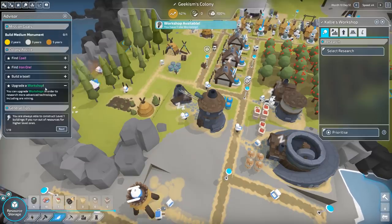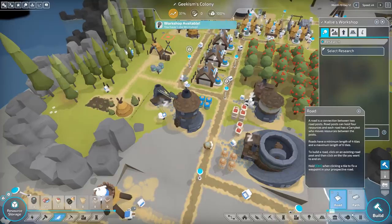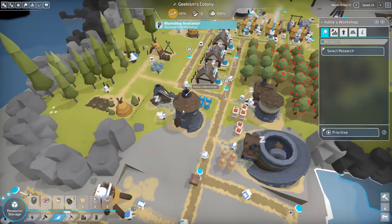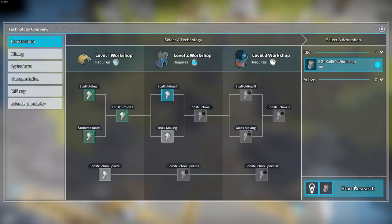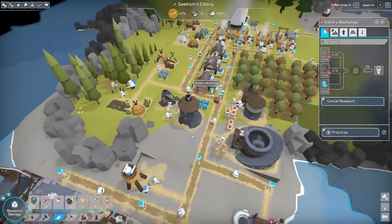You can upgrade workshops in order to research more. Build a boat — yeah, working on that. Let's just check that second monument again. It does need construction too. So let's start working towards that — unlocks brickyard and construction too. Nice — so we'll go do both of them, we may as well work towards them.